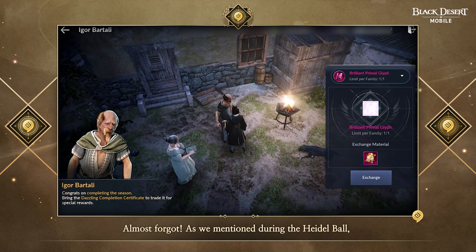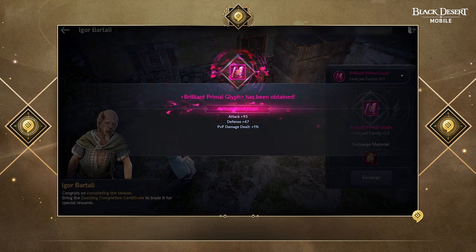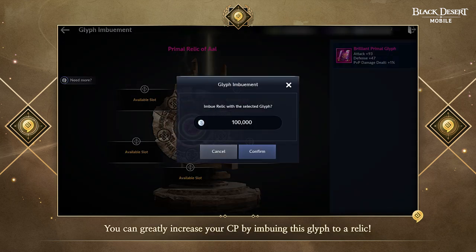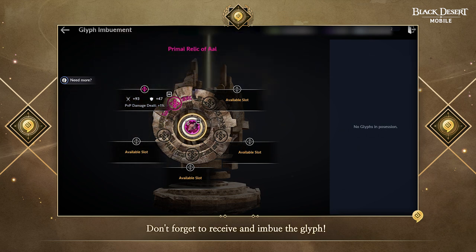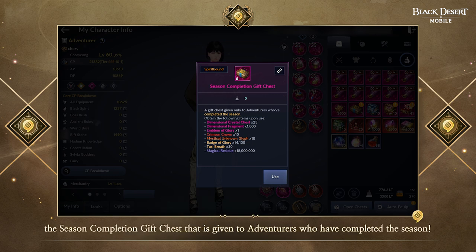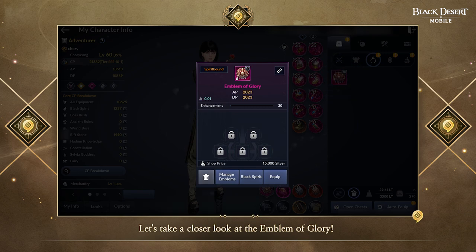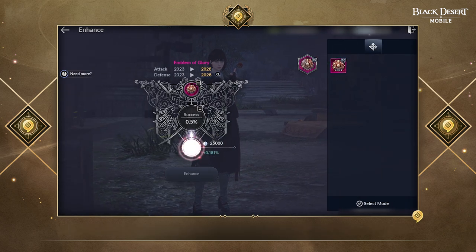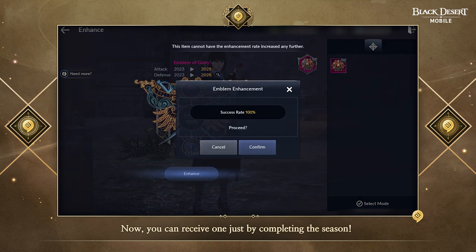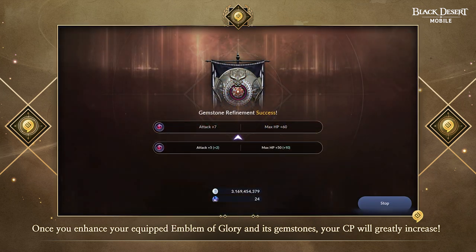As mentioned during the Heidel Ball, the Brilliant Primal Glyph given as the Season Completion Reward will have the maximum possible stats. You can greatly increase your CP by imbuing this Glyph to a Relic, so don't forget to receive and imbue the Glyph. You can also receive various rewards from the Season Completion Gifts chest. The Primal Grade Emblem of Glory was a difficult item for new Adventurers to obtain, but now you can receive one just by completing the Season. Once you enhance your Equipped Emblem of Glory and its Gemstones, your CP will greatly increase. Don't forget to use them!